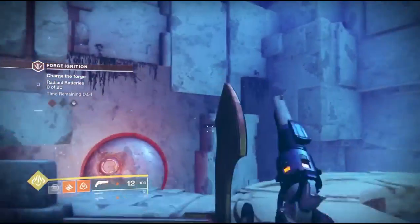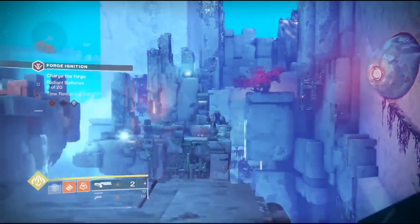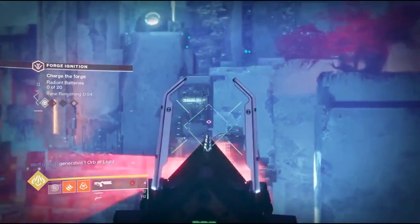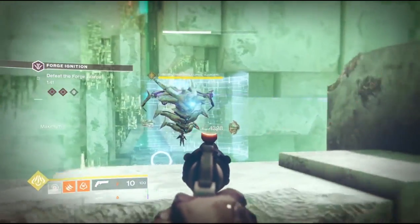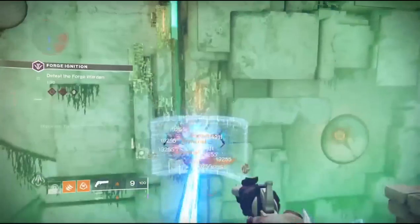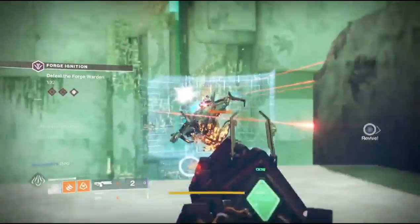For the Izanami forge, the first shield drone is on the right side platform — you just see me shoot it there. The second shield drone will be on the left side platform — you just see me shoot it there. After completing the forge, a chest will spawn right beside the actual forge itself, and once you open that chest you're going to get the key.